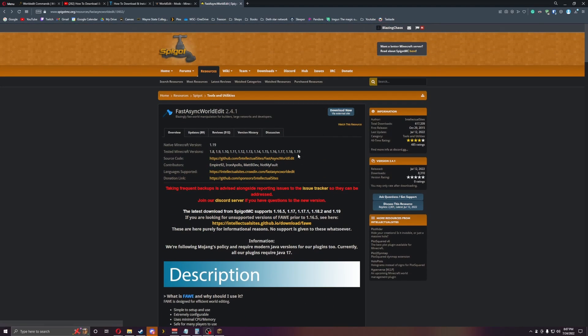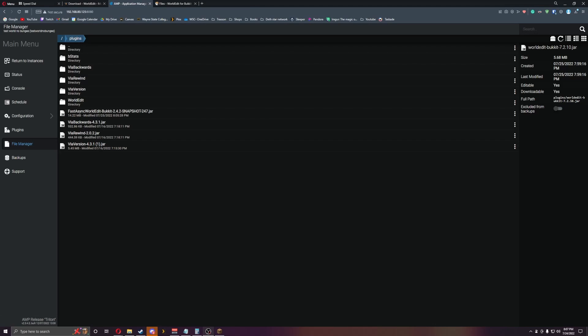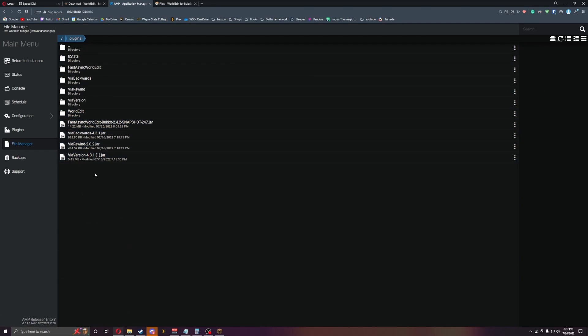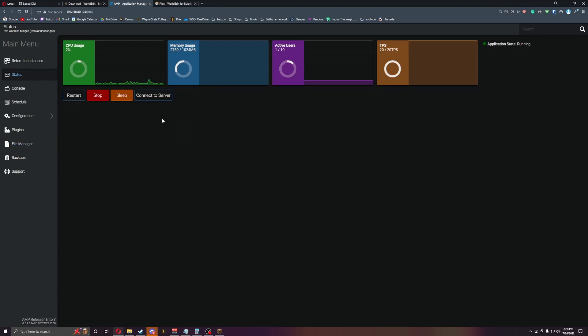Just click on the download, download it, and we can add it to the server. Go straight into the plugin folder and just drag and drop it in. Once you drag and drop it in, just restart your server and we should be good to go.